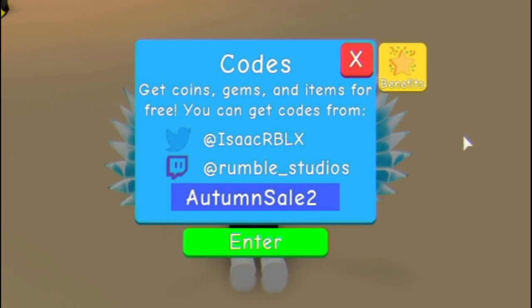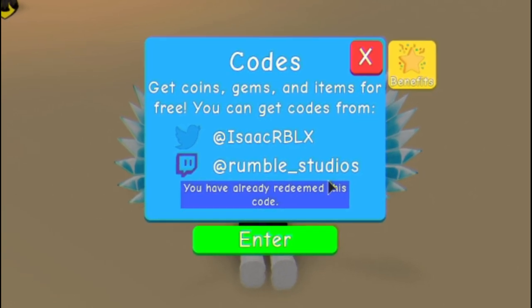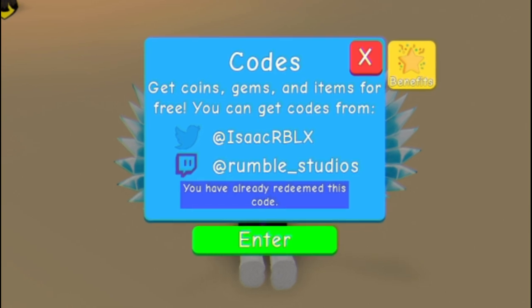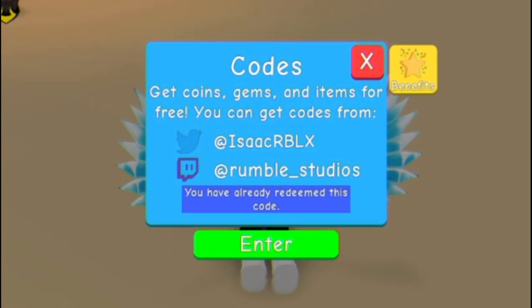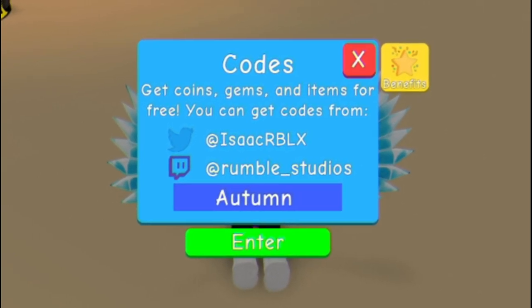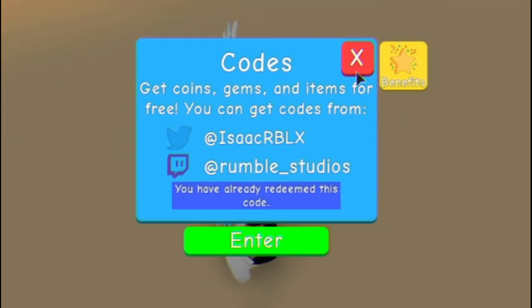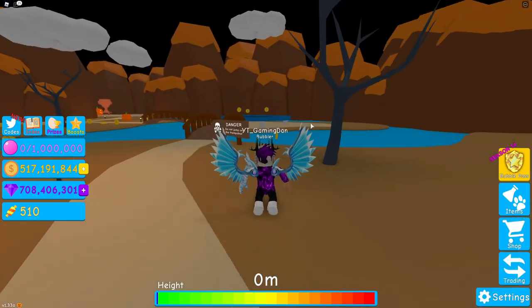After that guys, you've got code 'autumn sale 2', then code 'autumn sale', then code 'autumn'. To finish off, we've got code 'not autumn'. We redeem that code, then code 'update61' — redeem that code right there. As you can see, we've already redeemed that code. And that, guys, is currently all the working codes right now in Bubblegum Simulator.